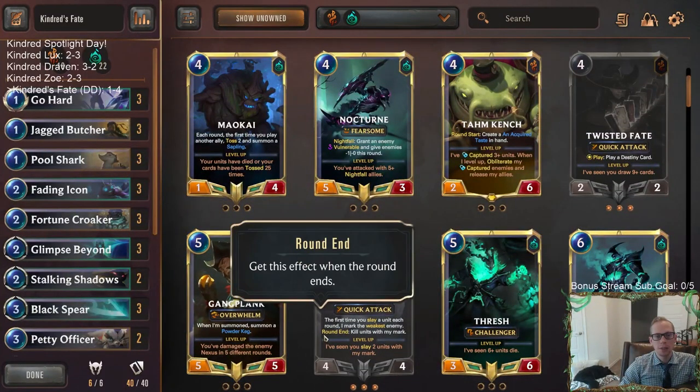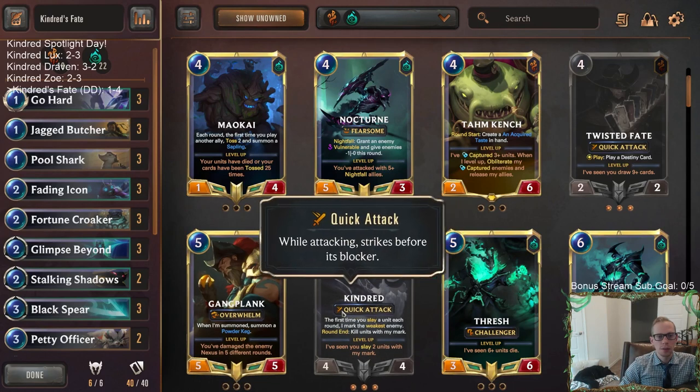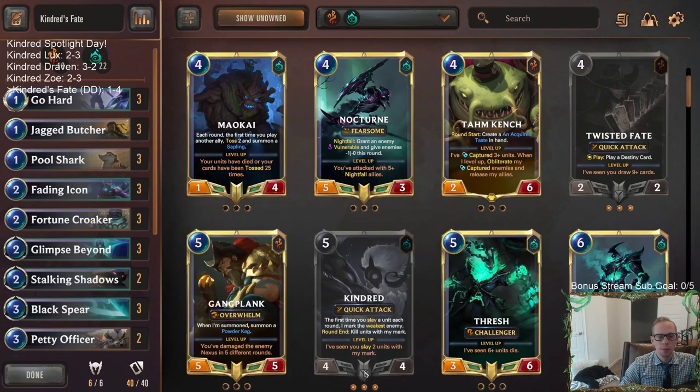That's where Kindred's been struggling — with these slow control decks. Because when you play Kindred in a slow control deck, the quick attack doesn't matter. It's a small body for five mana. It kind of feels like this needs to be a more aggressive card to make that quick attack matter.